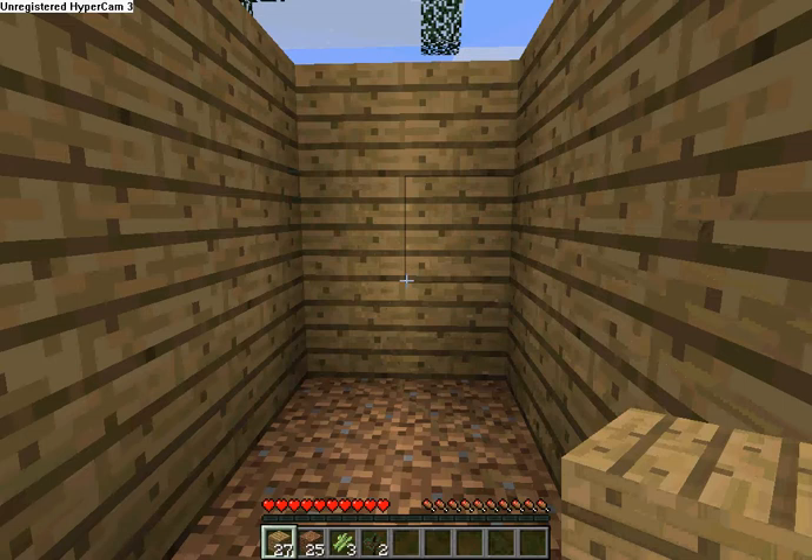Now I'm going to make some sticks and then a pickaxe so I can go mining. A wooden pickaxe requires two sticks and three wooden planks arranged at the top. And I've made a wooden pickaxe — time to mine! You get a lot of achievements in this game, which is pretty good.